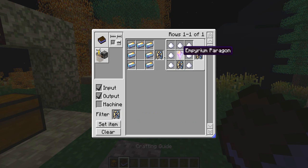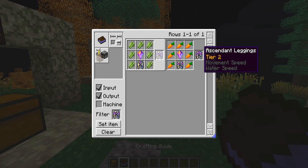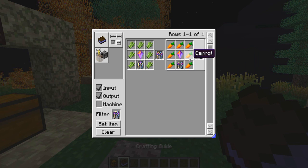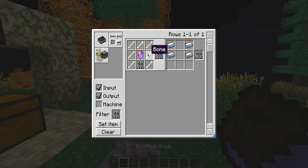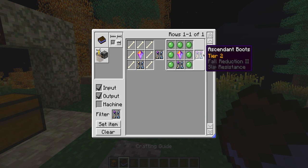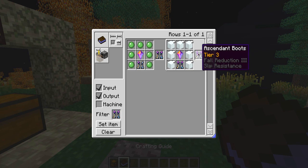The leggings: tier one uses sugar for movement speed, which is pretty cool. Tier two uses sugar cane for movement speed. Tier three for jumping uses carrots. The boots: tier one uses bones for fall reduction, tier two uses slime balls for slip resistance, and tier three uses snow. The items may seem a bit random but they do actually kind of work towards what the enchantment is — like putting feathers in for the flight ability.